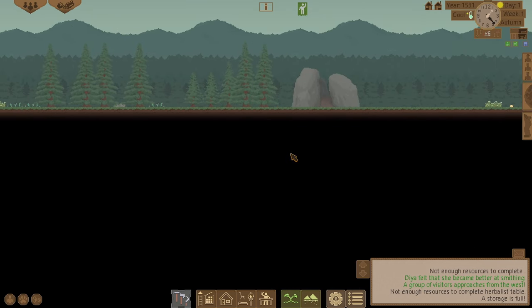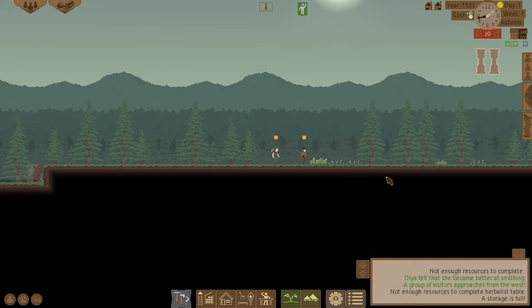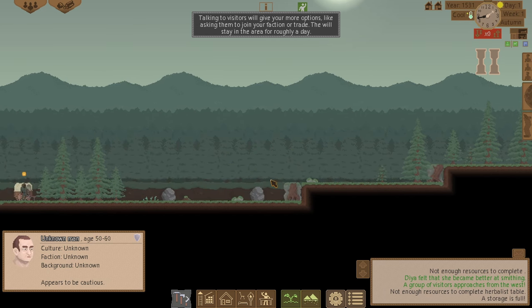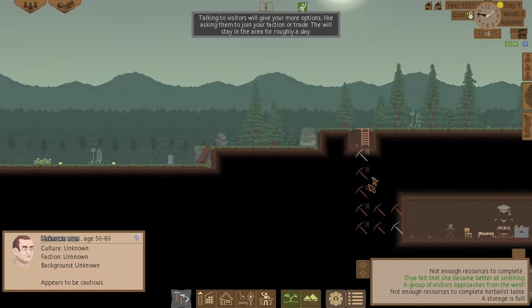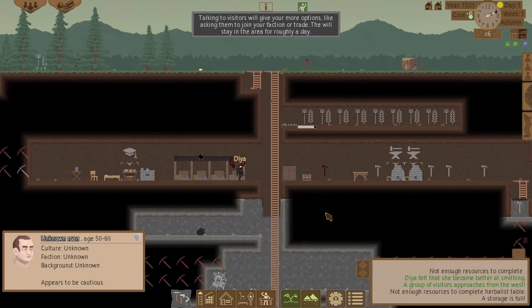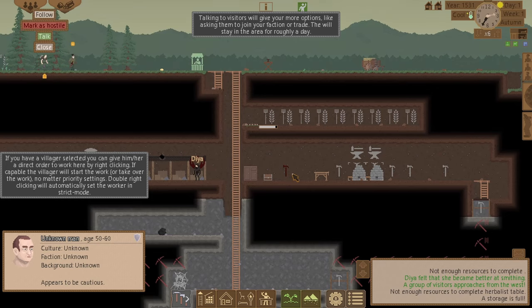Where are they coming from? There we go — two traders here who want to trade. I might be able to buy a copper ingot off them. Let's just build that research and herbalist table first.